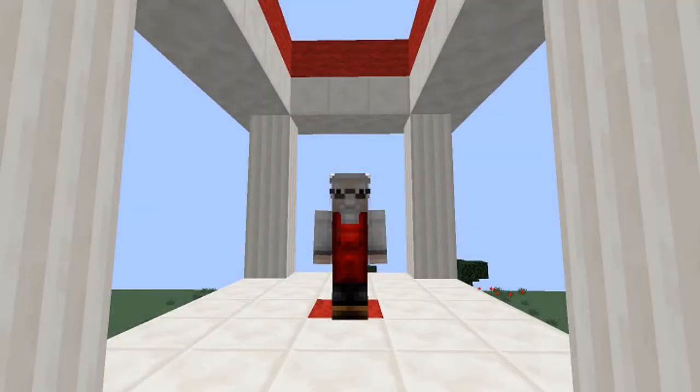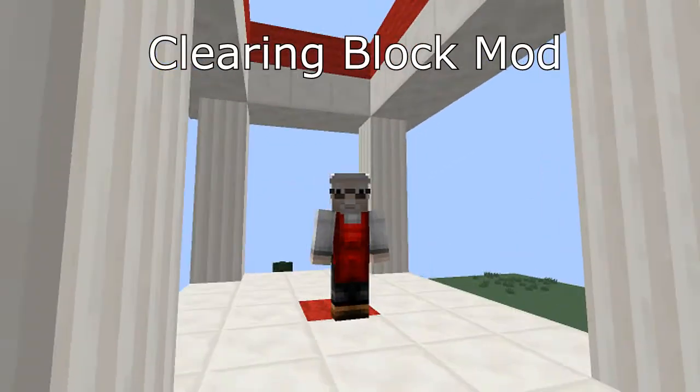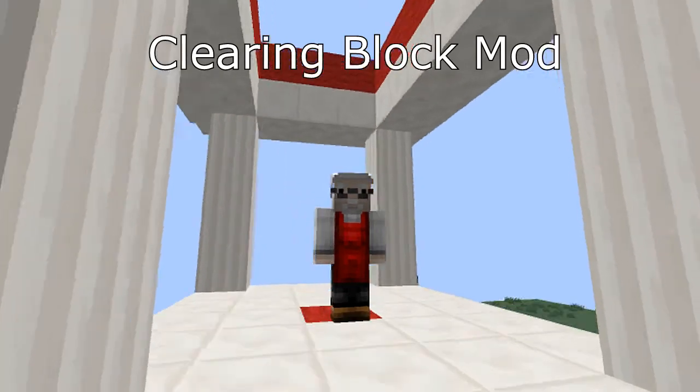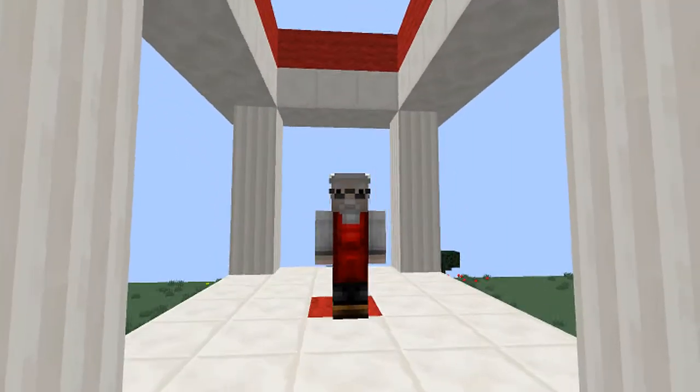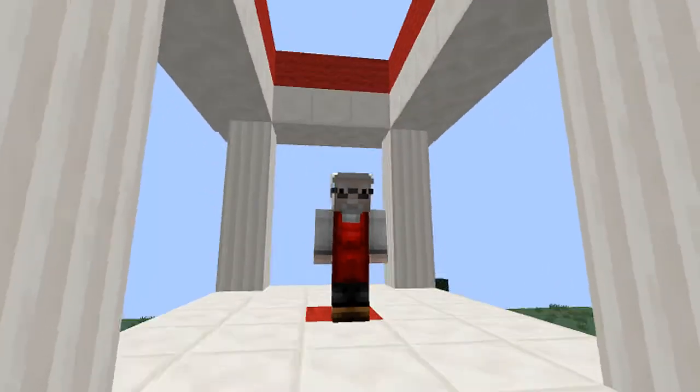Greetings everyone! Today's mod is called the Clearing Block Mod. What it does is you craft the block, place it down, right-click it, and it'll clear a big area — a big area of a mountain or big areas of stone.